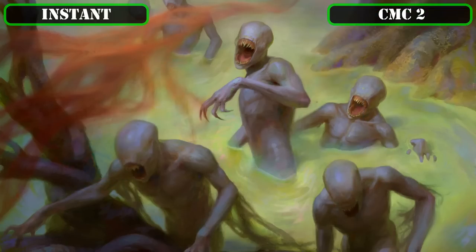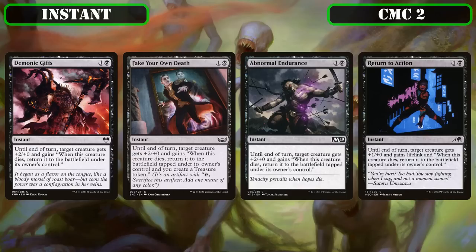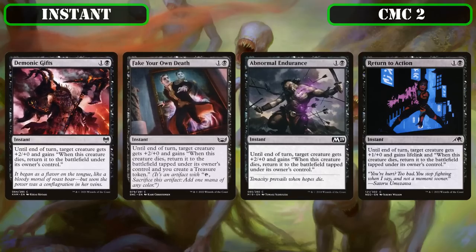The CMC 2 slot continues the on-death reanimation game plan with Demonic Gifts, Fake Your Own Death, Abnormal Endurance, and Return to Action—all of which until end of turn return target creature back into play if it would die. The first three also grant the target +2/+0 and return it untapped, tapped with a treasure token, and tapped respectively, while the last grants +1/+0 and lifelink until end of turn instead—providing even more reanimation to ensure our commander remains on the battlefield no matter how many times we sack them or opponents try to remove them.